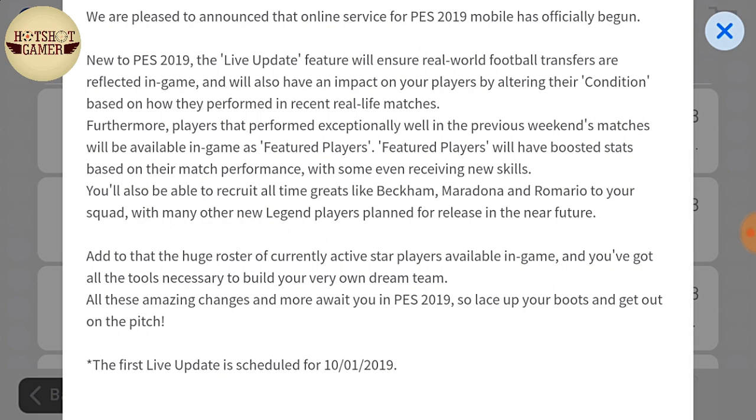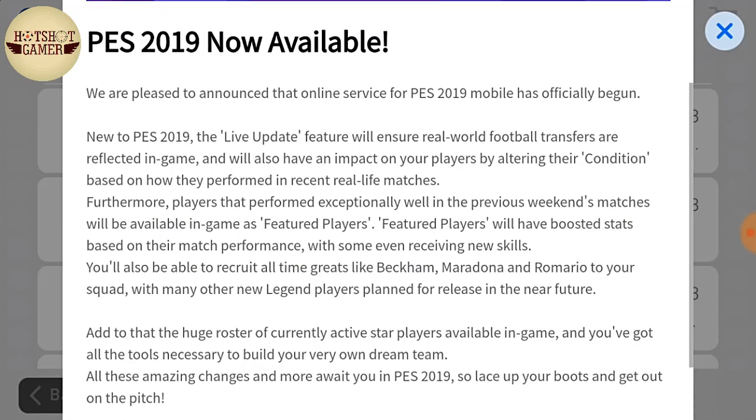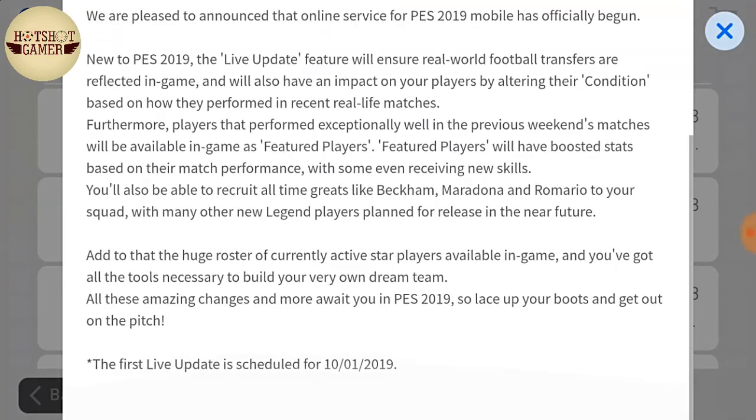So what are featured players? Featured players are basically a group of players who played really well for their team in that particular week. They will be available in a pack which costs 100 My Club coins, and you can only draw three times maximum from that pack.